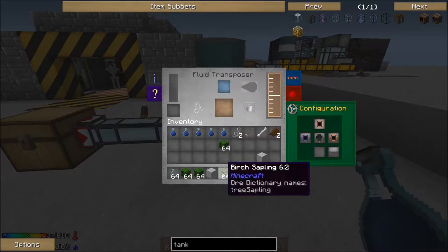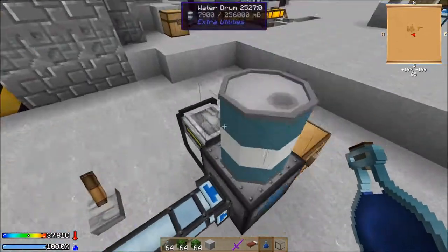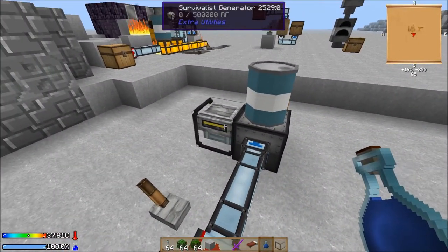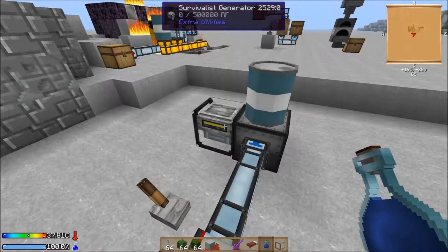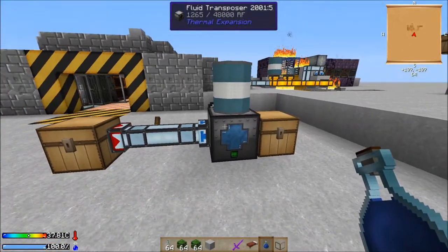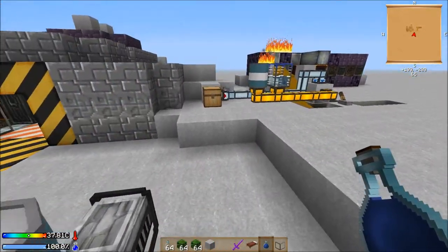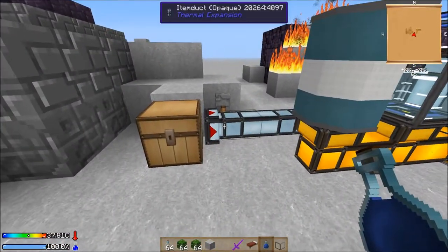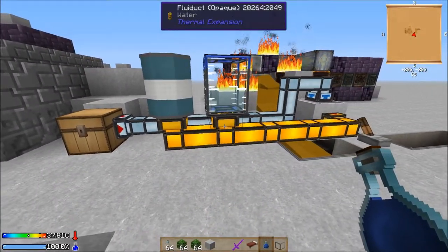What I've got powering it, for an easy power supply, is just a survivalist generator — that's probably the easiest power to make. It's quite simple; I think it's just a piston and a bit of redstone. The next setup is similar to DireWolf20's — it doesn't really matter how long the pipe is.